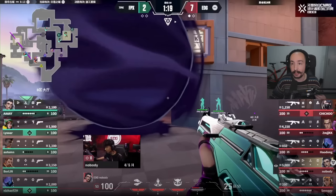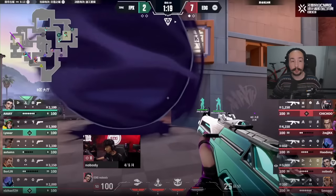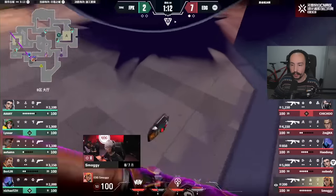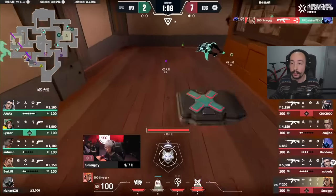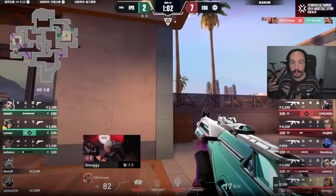Here's another situation against FPX, who have pushed deep into B main. EDG have put a one-way up — I'm not huge on this one-way because there's room for attackers to see underneath it. But it's something people are experimenting with in pro games. EDG set up with Nobody's Horn thrown through the window, comboed with a Paranoia, then Smoggy blast-packs through and finds the player. They follow through with the Showstopper too — arguably an overinvestment, but they crack open the site. Really good Fade value in this situation.